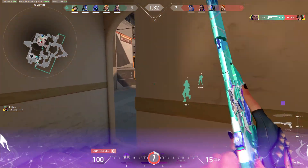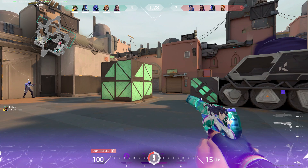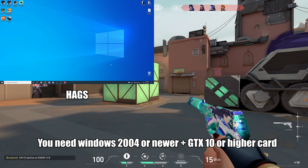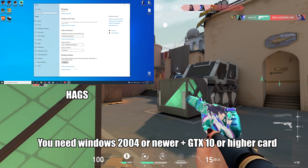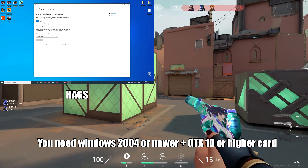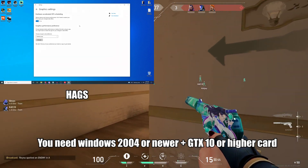This next setting might seem like a Windows setting but it's actually Nvidia-specific. You need Windows 2004 or higher and a GTX 10 card or higher. The setting is called Hardware Accelerated GPU Scheduling — a fancy way of saying higher FPS if you have a good GPU. To find it, right-click your desktop, open Display Settings, scroll down to Graphics Settings, and turn it on. Remember to restart your PC for this setting to take effect.